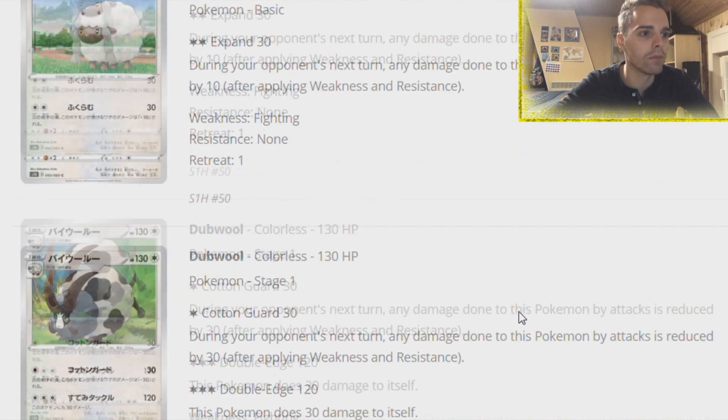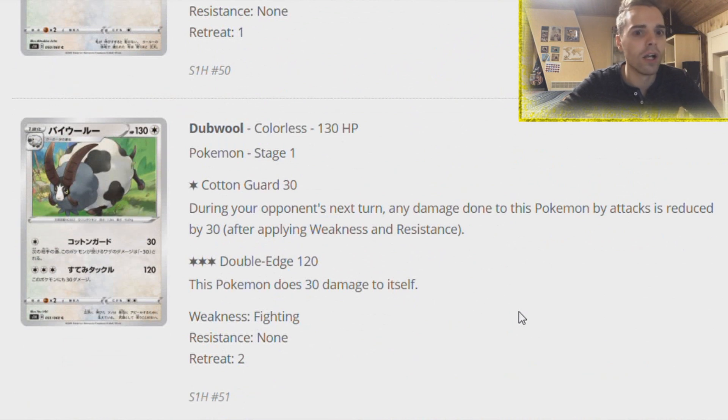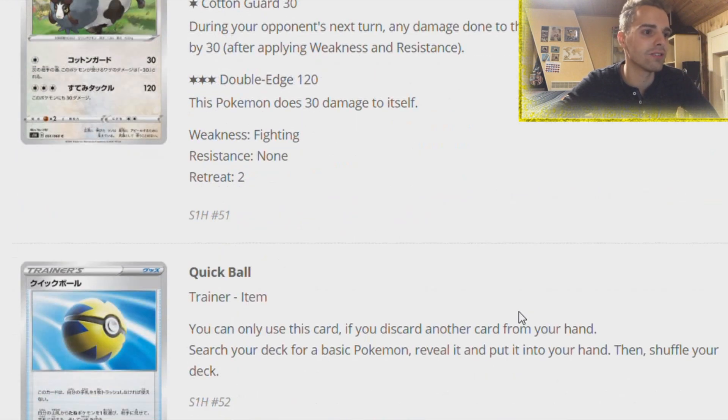Wooloo is one of my favorite Pokemon from the new Sword and Shield era. Cotton Guard - during your next turn you will receive 30 damage less. But it's not too great actually.